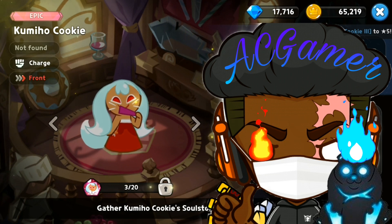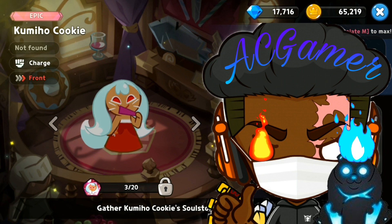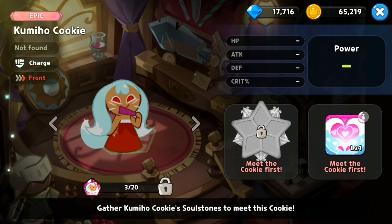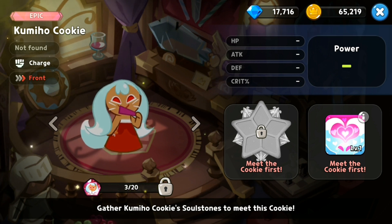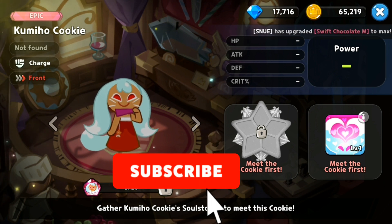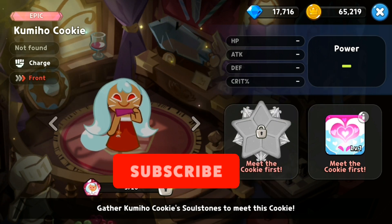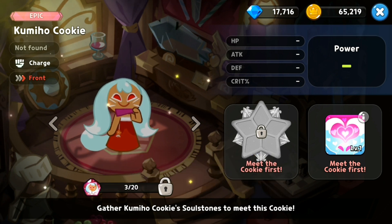Hi guys, this is AC Gamer back with a new video. Today I'm going to be going over the brand new update that we got for Kukuron Kingdom — we got brand new characters, brand new events, as well as new stages that we can complete and get loads of free diamonds. Don't forget to like the video and subscribe; let's get to 3k subscribers, and at 3k I will be doing a giveaway, so definitely stay tuned. Let's get right into the video.